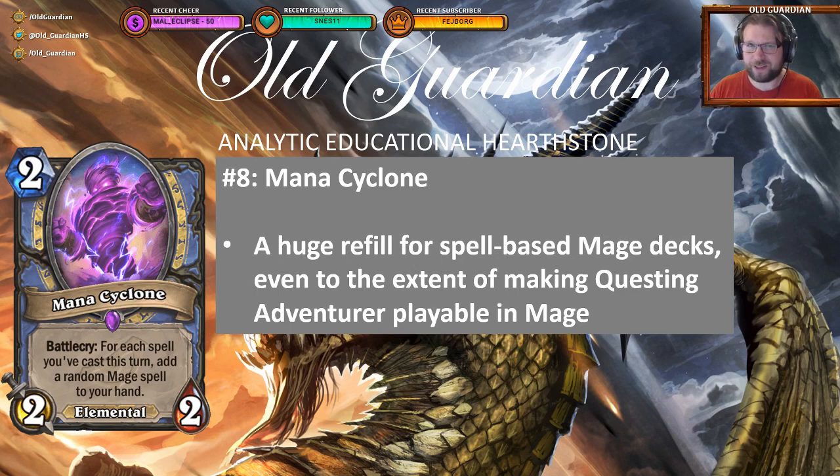But now it's getting to see maximum play in spell-based mage decks. Play a bunch of spells, play the zero-cost spell that discounts your next elemental by two, making this one free, play this one, get your handful of mage spells — I mean, what's there not to like? A very powerful card. There are even builds that are incorporating Questing Adventurer into mage, thanks to Mana Cyclone and the ability to just not run out of cards.